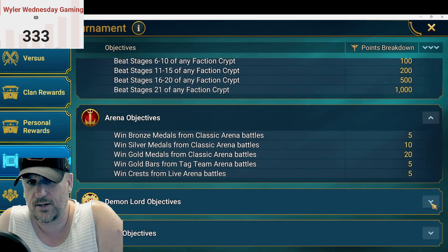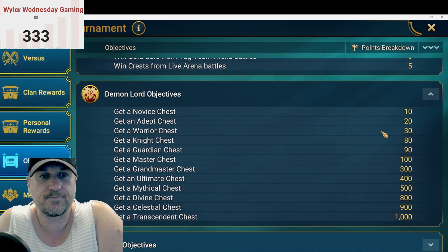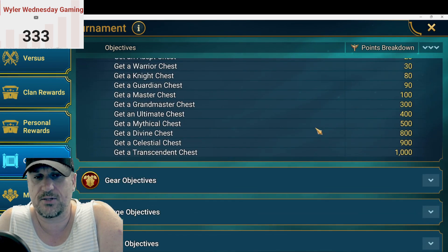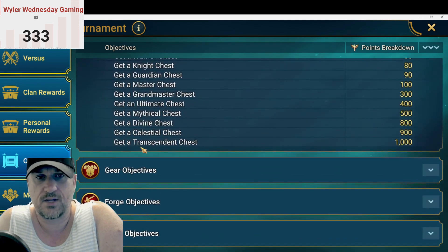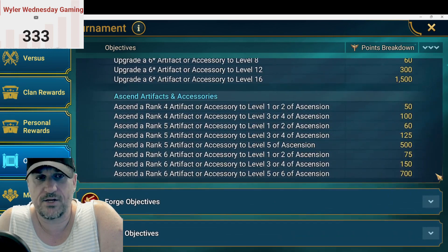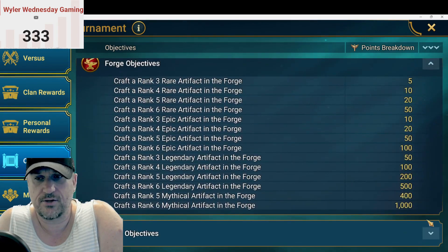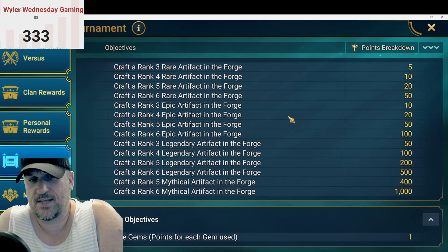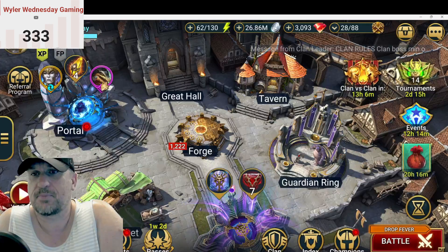Arena doesn't give a ton of points, but Tag Team Arena does a little bit more. You'll get some points from collecting your Demon Lord objective or chests, and then upgrading and forging your gear. For some reason they give one point for every gem used — that's basically nothing.